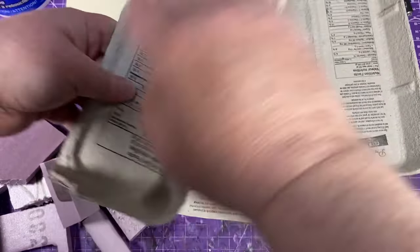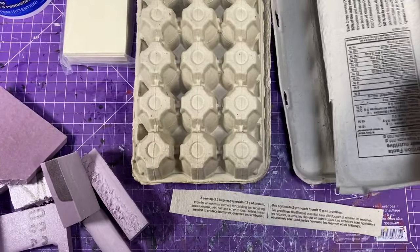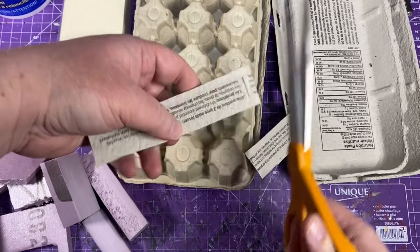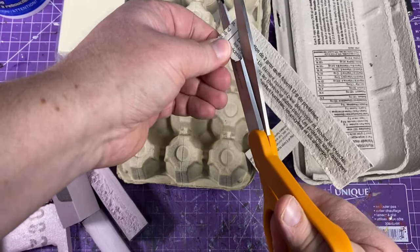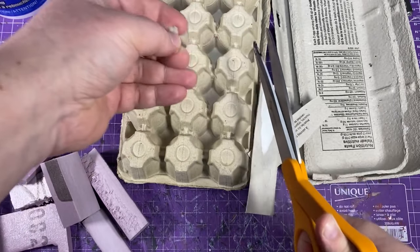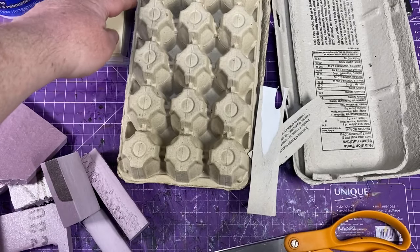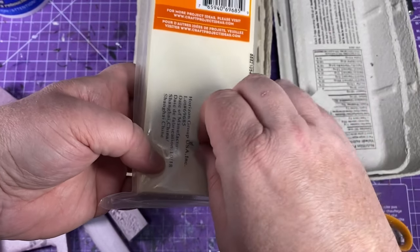I wanted to make something for a cobblestone, so I went to what I usually use: egg cartons. Egg cartons have a nice texture to them — specifically the paper egg cartons. You can get styrofoam ones but they're not as good. So I went and cut different sized stones: smaller ones, larger ones, some elongated ones — just to get a nice random look to the cobble road. I plan on maybe in the future doing an entire building with those on the outside. They really have a nice texture.